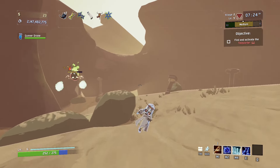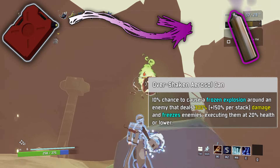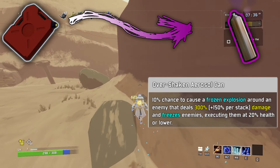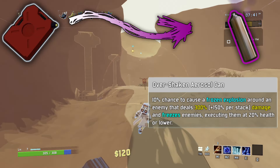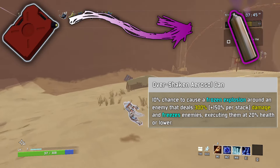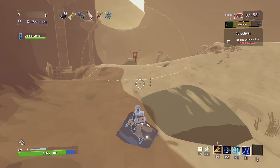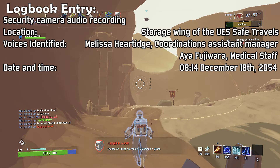The next item version for the gasoline, however, I did kind of go with the obvious route. Overshaken Aerosol Can. 10% chance to cause a frozen explosion around an enemy that deals 300% plus 150% per stack damage and freezes enemies, executing them at 20% health or lower. This version honestly might be better than the base gasoline purely because of its crowd-control capabilities. This would allow for a nice breather during a tense boss fight and would certainly help deal with the smaller enemies. You probably noticed that this item does not activate on kill, but instead on hit, which I don't know how to feel about, but it just feels right.